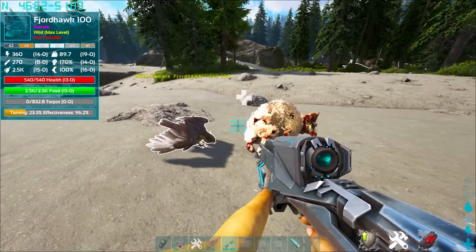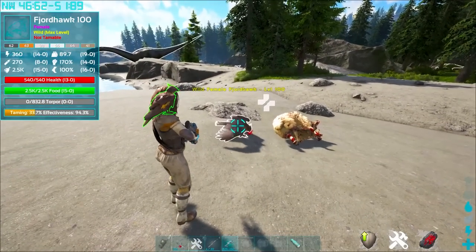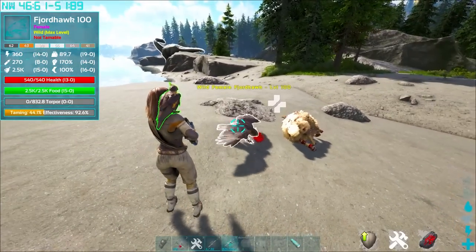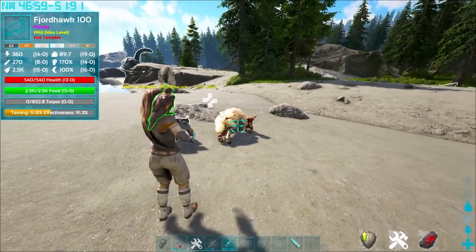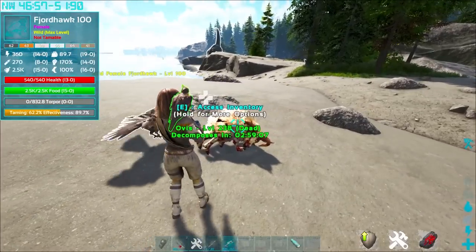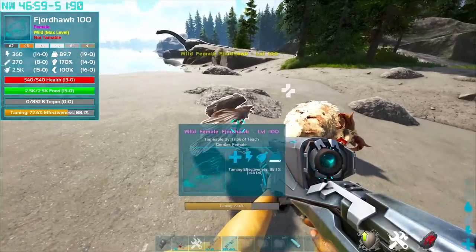You can tame a whole bunch of Fjordhawks with just one sheep — it's kind of crazy actually. It works very effectively. You can see the effectiveness is just fine and you're getting some pretty crazy ability with it. You can see the body emblem right there and the Fjordhawk is eating away. It only takes one sheep to tame max level — keyword being if you have it leveled into health. If you put levels into anything else, you're wasting your points. Literally just getting a single sheep, un-cryoing it out in front of it and executing the sheep is how you tame any Fjordhawk on the map with just one thing.